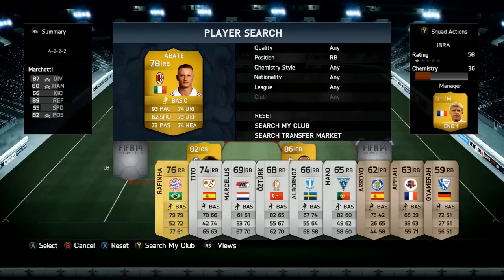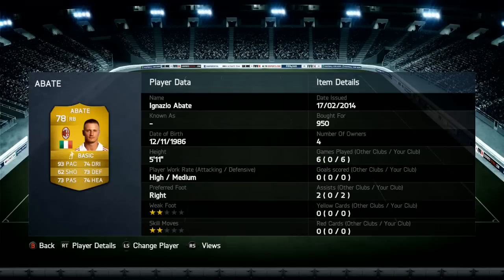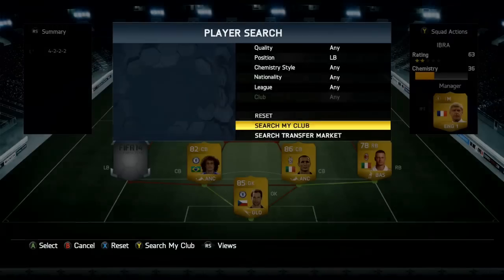Right back is going to be Abate, of course going with that Italian chemistry link — 93 pace, 62 shooting, 73 passing, 64 dribbling, 73 defending and 74 heading. Some really nice defensive stats and a good bit of pace on him. Five foot eleven tall, 950 coins — even got two assists, so that's not too bad at all.